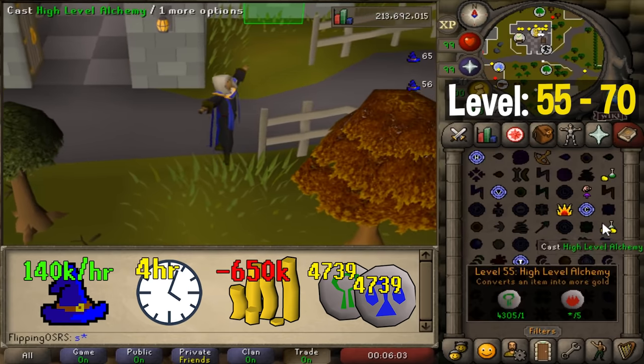Now how do these routes compare? The balanced route takes around 55 hours with the Kodai and costs around 28 mil. The quickest route nearly doubles the cost to 53 mil but saves an additional 10 hours. The slow AFK route takes around 175 hours — roughly 3 times longer than the other routes — but actually nets you a profit of around 20 mil, which is a pretty big difference.